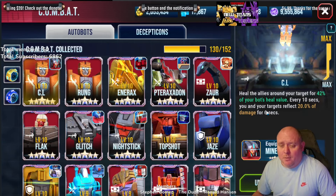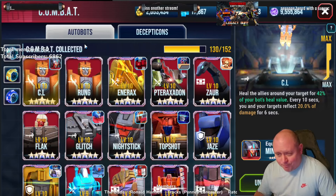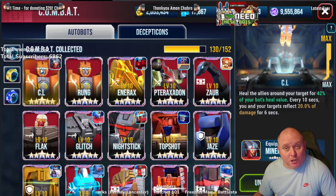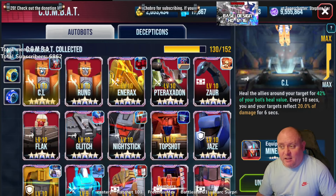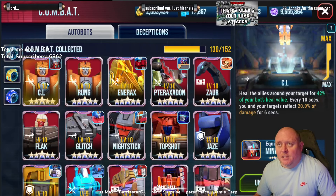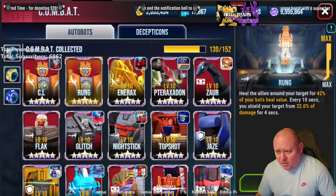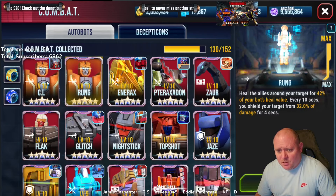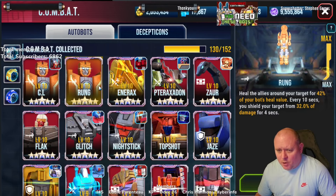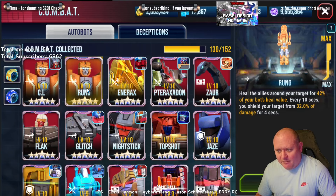The thing that crossed my mind was that obviously the placeholders are a bit different — this is not what it'll look like, I presume — but it's fine, no problem with getting it in earlier. Then I thought, who's the best healing combat in the game? Wrong. So I'll compare it to Wrong. And literally, as you can see while switching between the two, it's pretty much the same — heal the allies around your target, 42% of your bot's heal value. That's exactly the same, not changed at all.